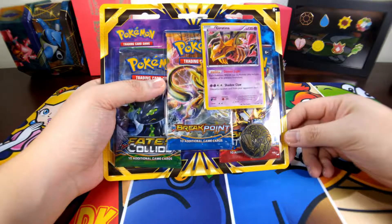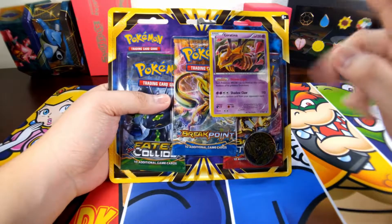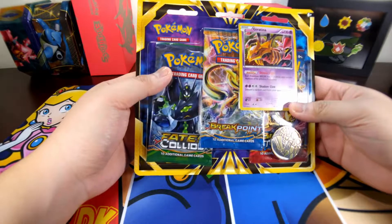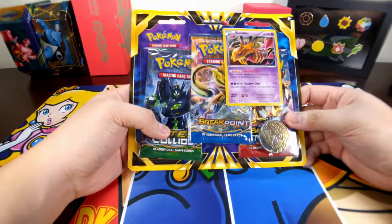This thing is actually very sought after — it took me a while to actually get two of these myself, because the Giratina promo is actually playable. Anyways, this thing has Fates Collide, Breakpoint, and Breakthrough in it.